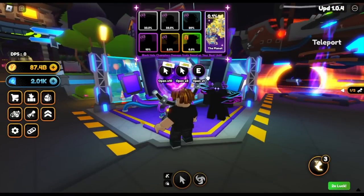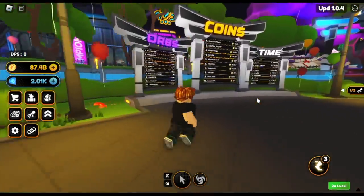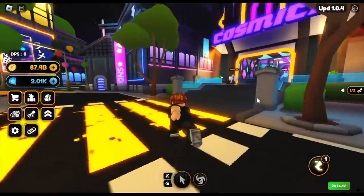These are new Black Orb Units. I don't know if I can summon this one because I don't have much gems. So let's just head to the Cosmic Summoner and summon our new Cosmic Unit.